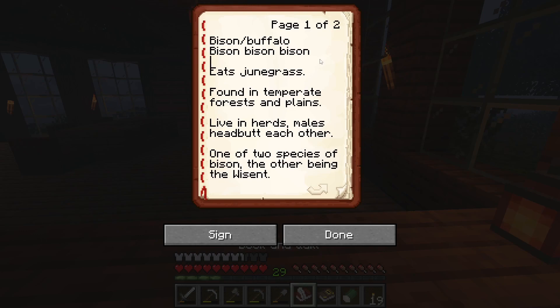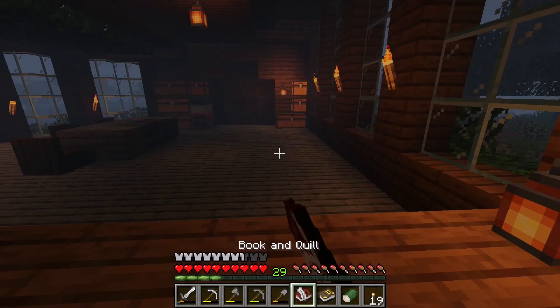This is the genus, this is the species, and this is the subspecies, because we have the American bison. The genus is always capitalized, the species and subspecies are always lowercase. Keep in mind this is meant to be italicized — I might get a mod that allows me to be more creative with my books. They eat june grass. Of course they eat a little more than this in real life. They're found in temperate forests and plains, live in herds, and headbutt each other to assert dominance. They're one of two species of bison, the other being the wisent — the European bison.